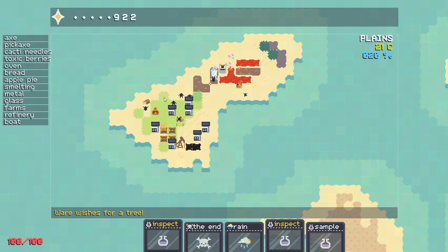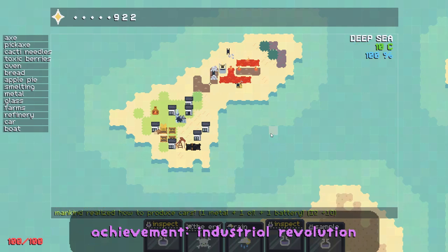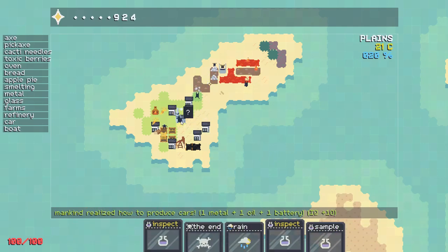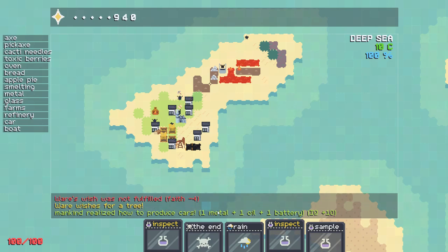I'll give you a sample of metal — that gives me some... huh? There's some glass coming in. Industrial revolution. Oh, what is that? It's a big plant. We realize how to produce cars — one metal, one oil, one battery. How do I make batteries?